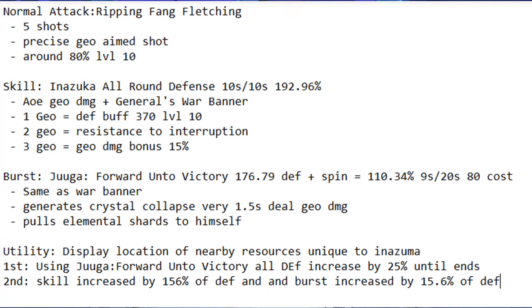His skill is called Inazuka All-Round Defense. It lasts 10 seconds, its cooldown is 10 seconds, and the damage is 192.96% at level 10. So basically you can have this up 100% of the time. It's going to do AoE geo damage, similar to Zhongli's, and it's going to create a General's War Banner. This banner buffs depending on how many geo characters you have. One geo character gives you a defense buff of about 370 defense at level 10, which is why it's useful for Albedo and Itto — you want to buff their defense so they can get their buffs.